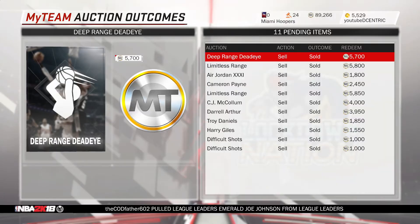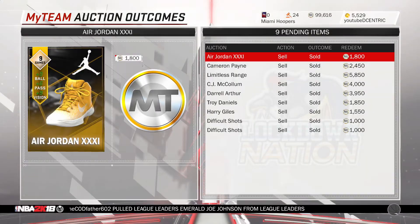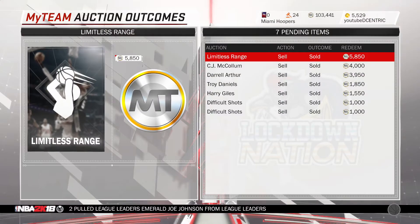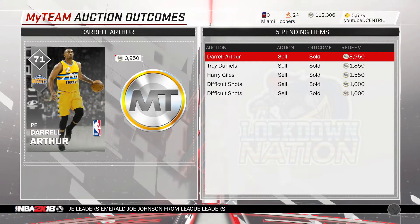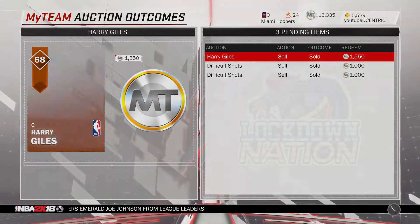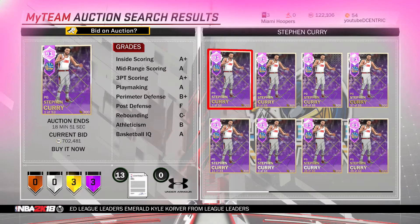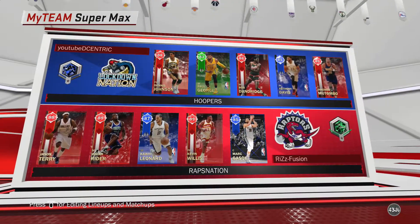What up guys, welcome back to the channel. We're starting it off redeeming some MT that I just had sitting there for a while waiting to redeem. You can make some MT selling emeralds and badges like limitless range and things of that nature, especially some of these bronzes — don't sleep on that. And look at this: the first Stephen Curry pull. This guy was smart enough to put him on the auction house at 772 and it was still 19 minutes left.